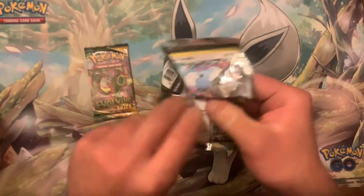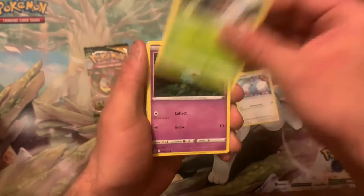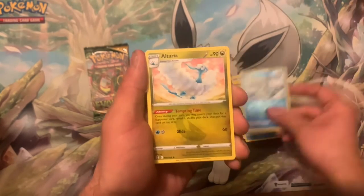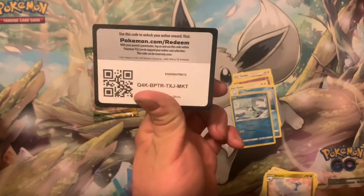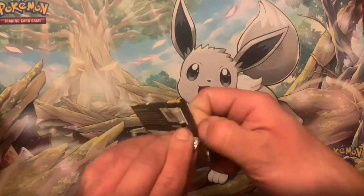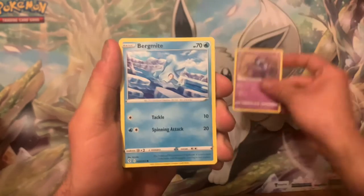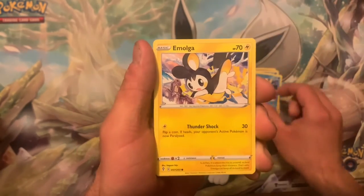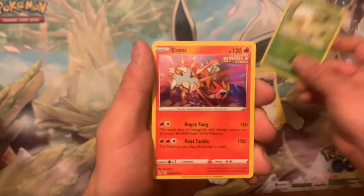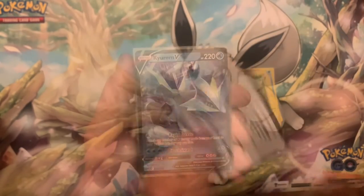It didn't feel like a waste of money. Swablu, Seedot, Woobat, Eevee, Timburr, Escavalier into another Altaria. Code card. Last pack — we got a creepy Sableye, Bergmite, Carvanha, Morgrem, Slakoth, and an Entei holo as the rare. Code card.